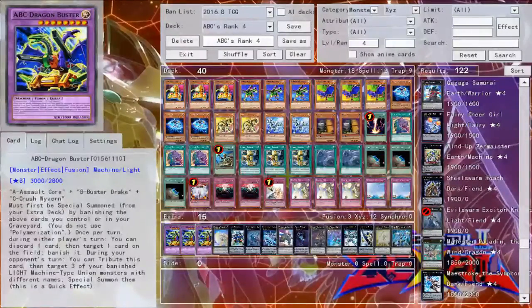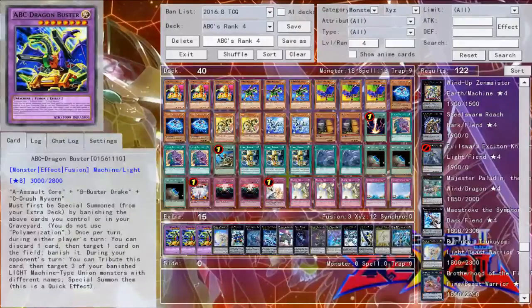For the extra deck, first off we have three copies of ABC Dragon Buster — one of the main reasons why this deck is good. It is a contact fusion, so it's important to remember it can be Solemn Striked on summon. It banishes the cards you control or in the graveyard to summon itself, and on top of that it has a quick banish effect. It contributes itself on your opponent's turn to bring back three light Union monsters with different names from your banish pile, which is really good. The important thing to remember is that it can only tag out on your opponent's turn — so if you can deal with it on your turn, such as with something like Kirin to bounce it, it's manageable.